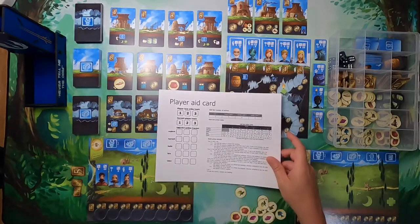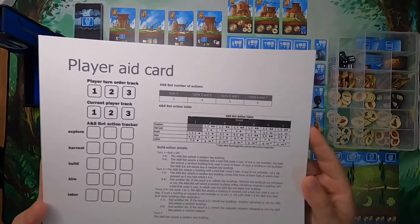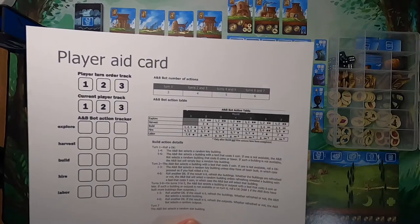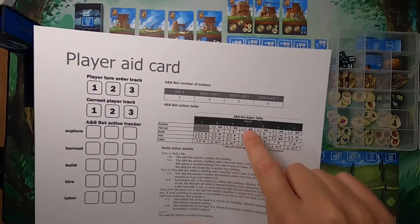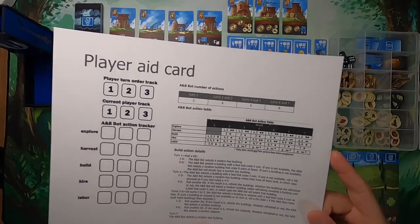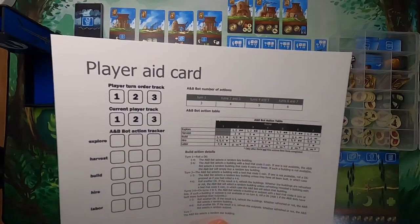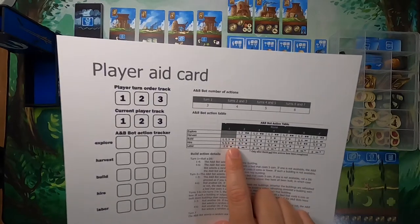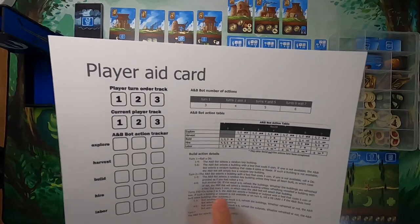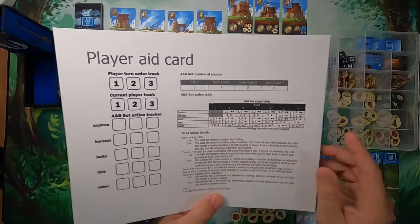The solo AI devised by a Board Game Geek user essentially uses this table. I've expanded it so each round has its own column telling you what actions are available to the AI each round. In round one the AI is not going to explore or harvest since they probably won't have a building yet, so you roll a d8 and whatever number comes up is the action they take. I also added these little pips to the table indicating limits — in round one they build only once, in round two they can explore up to two times.